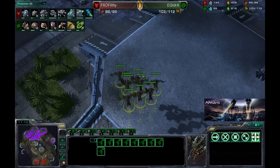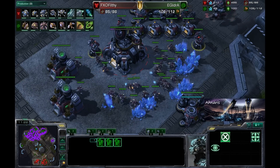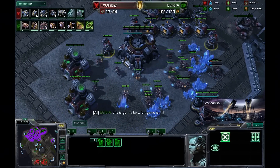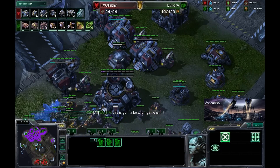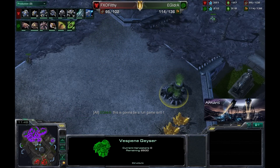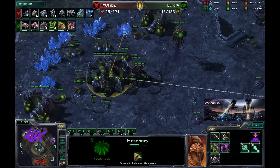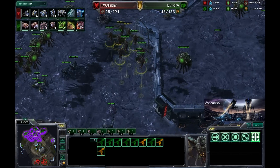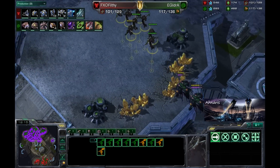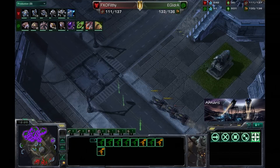Idra is actually going to be moving out with these Mutas, likely to do some harassment on the Terran base. With the Thors, they're able to handle Mutas very well, especially if they get bunched up. One Thor is already here and several missile turrets are guarding the mineral line. Idra is also expanding again — pretty quick, but certainly what we've come to expect. Zerg is staying in his base to build up, but this is not what you want to do against Idra — a Zerg player who likes to macro up, build a heavy economy, and establish solid map control mid to late game.